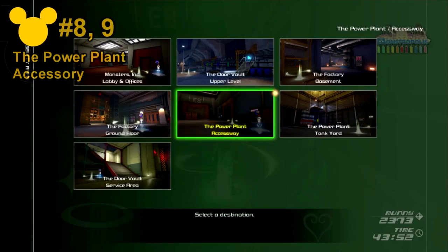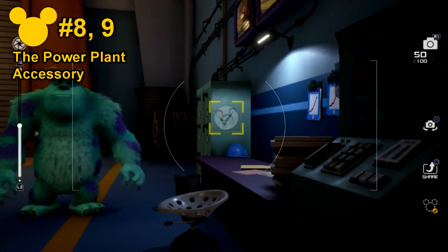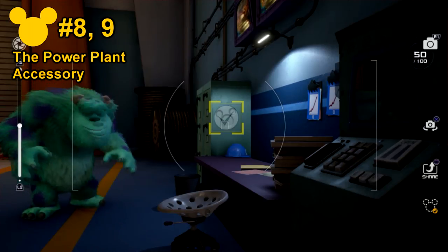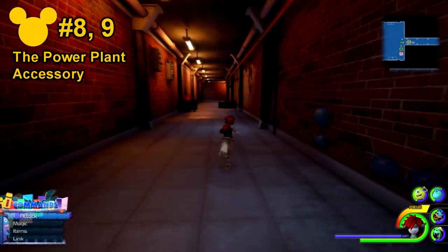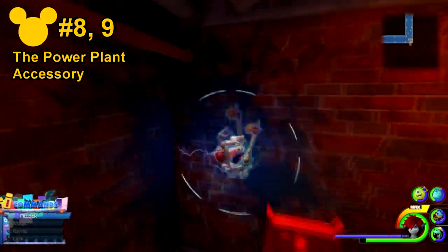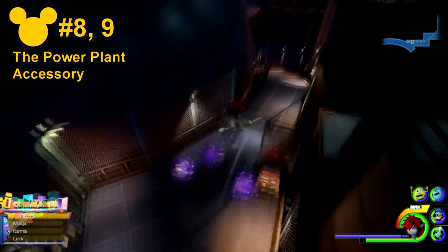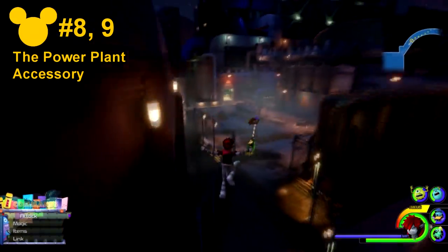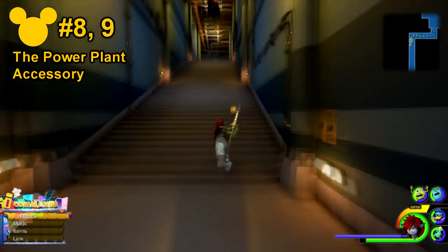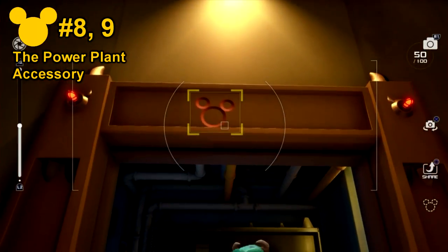For numbers 8 and 9, they'll be at the Power Plant Accessories save point. Number 8 will actually be right next to where Sully is standing, next to a desk. Number 9 would then be on your right hand side through this hallway. You'll be heading forward for quite a bit, so this would probably be one of the longest sections to reach. Once you've made it to these doors, behind it — on top of it — would be Lucky Emblem number 9.